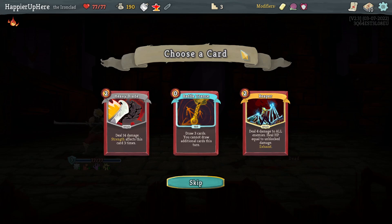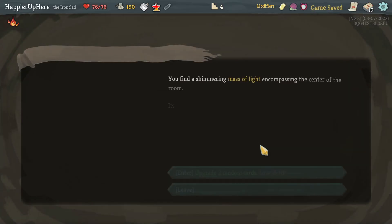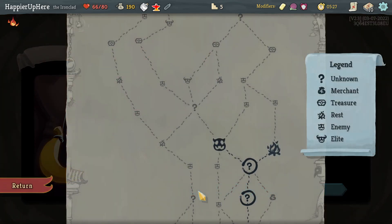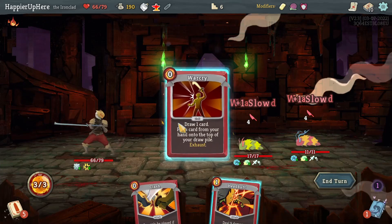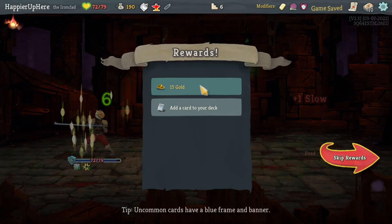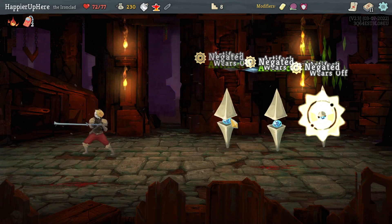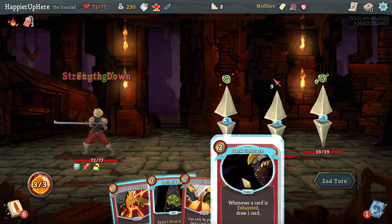We got Blessing of the Forge. Battle Trance is a draw card but it's also a skill so I'd have to play no skills - I'll skip it. In the next event there's a War Cry and Dark Embrace upgrade - the Dark Embrace upgrade is really nice. There's a Regret curse that might ruin the whole thing, so just for the fun of it I'm not going to take the curse, even though an extra relic would have been nice. Let's play everything.